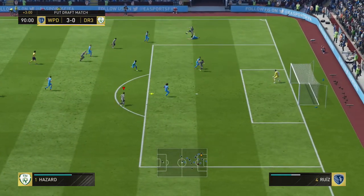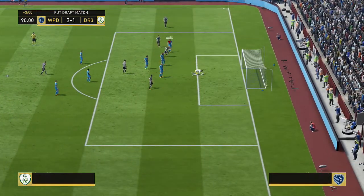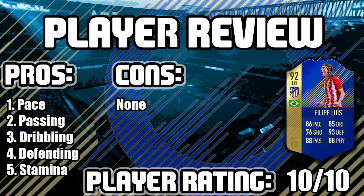His defending has to be put down as one of his pros in that case. Just a lovely cross there — 96 crossing on the card, such a good player to have bombing forward as well. That 99 stamina means he can get forward. With always overlap on, he can bomb up and down that pitch and whip in crosses.